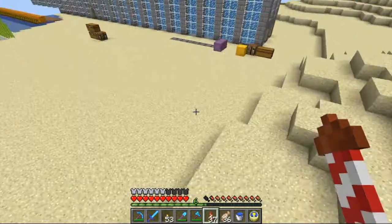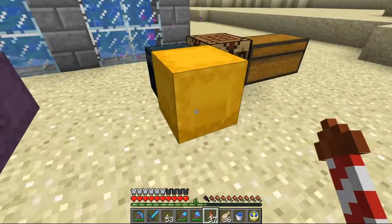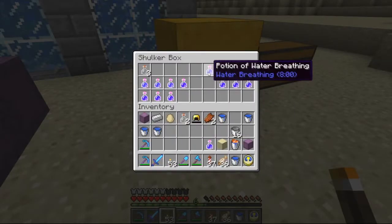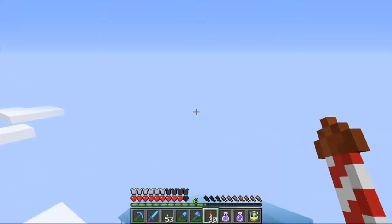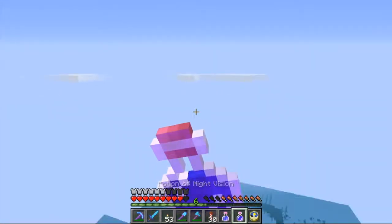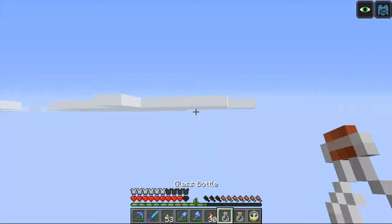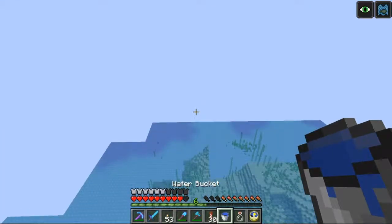I think this is going to work a little easier if I get some water breathing and night vision potions. I know I've got some of those in this shulker box right here. Got some water breathing and night vision potions. Let's take those. Let's get a bucket in our hand. Let's go for a dive.